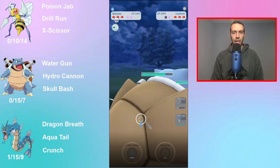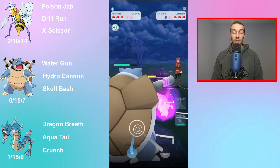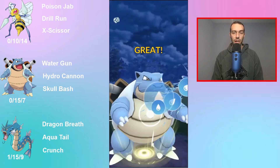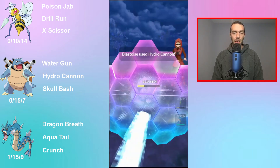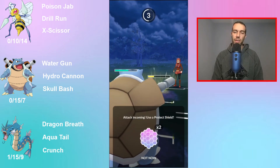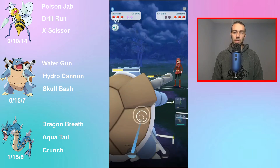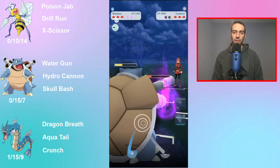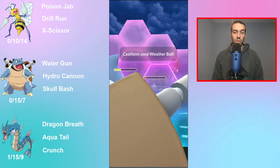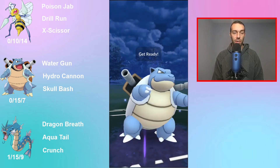We're getting a little lag. They're not leaving, which is fine — I don't know what they're building up to. They shield. They're now down two shields, so I may start shielding soon if I can't Water Gun all the way down. They clearly have something in the back that doesn't want to see Blastoise, because there's no real reason to double shield a Castform on the lead. It's a Sylveon.